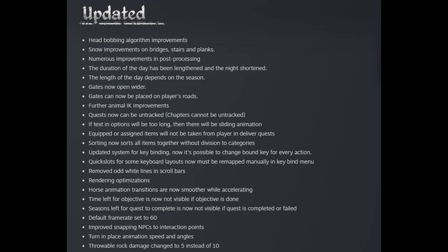Further animal IK improvements — I'm not sure what IK is. Quests can now be untracked; chapter quests cannot be untracked. If text in options will be too long, there will be a sliding animation. Equipped or assigned items will not be taken from the player in delivery quests — that's definitely cool. There were a lot of times where I would either drop or leave something behind just so they didn't take the one I had equipped for those quests.